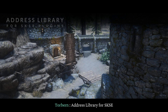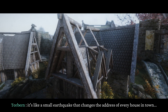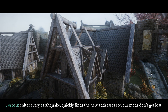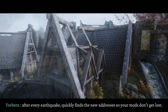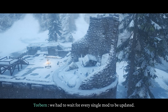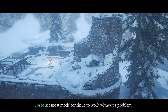Address Library for SKSE. Every time Bethesda updates the game, it's like a small earthquake that changes the address of every house in town — and this breaks all your SKSE mods. Address Library is like a magical GPS that, after every earthquake, quickly finds the new addresses so your mods don't get lost. Before this, with every Skyrim update, we had to wait for every single mod to be updated. But now, thanks to Address Library, most mods continue to work without a problem.